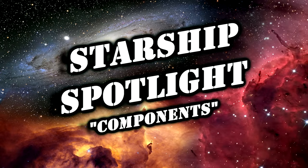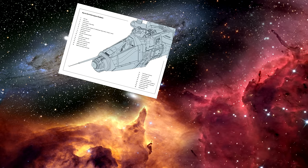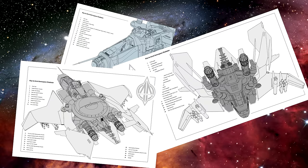Hello again everybody. This is Mr. Everything and I'm coming at you with another special edition of Starship Spotlight: The Components. In this video we're going to be talking about all the different various components that most of your ships have. Some have some and some have others, but the majority of these components I'm going to list off will be found on the majority of ships out there — 90% — with some variation. This video is targeting those of you that have not been following Star Citizen for three years and might not be sure what a certain item is.